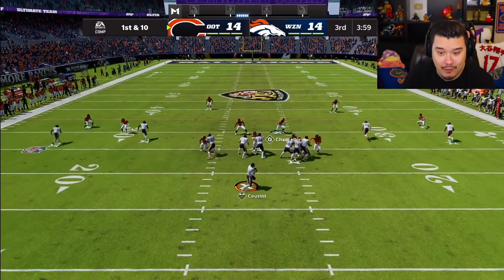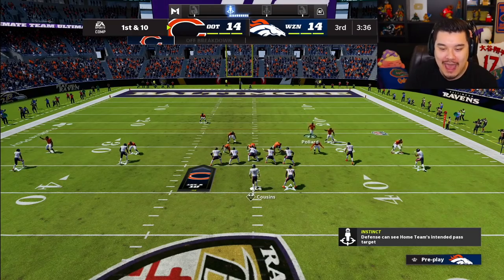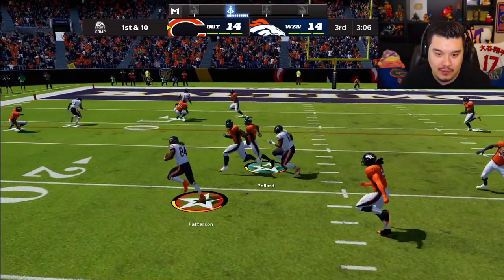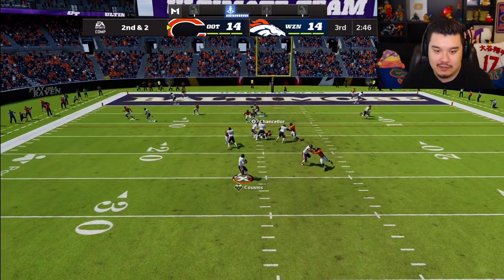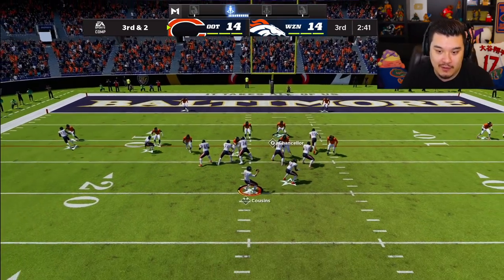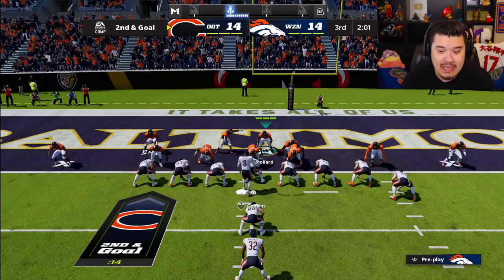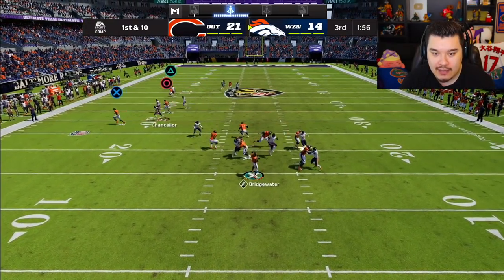Going into the second half, really need the defense to start stepping up. That's not a good start — I saw that happening and didn't think he'd have the time to get that open. I am getting absolutely torched on defense right now. I need somebody to jump a ball or cause a fumble, something needs to happen. He's really not forcing it which is a smart move. First and goal — let's get him. Defense just didn't want to come out to play today apparently. Just gotta keep answering on offense — that's all we can really do right now.